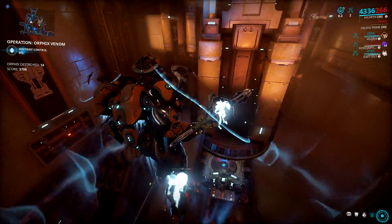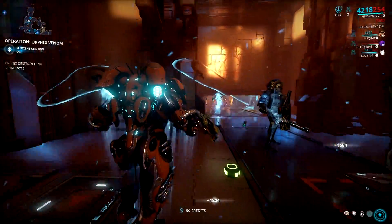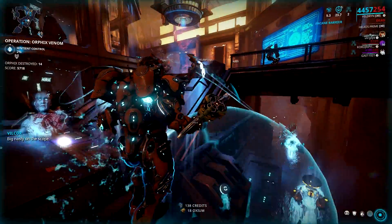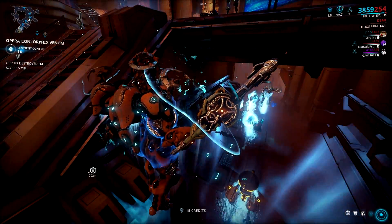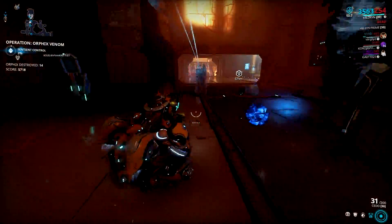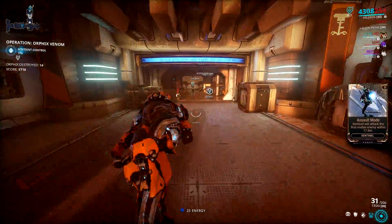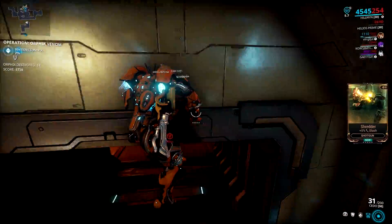Other frames can do this — like Nekros' Desecrate will allow you to spawn energy orbs also, or Protea's Dispensary. But Hildryn's Aegis Storm is more efficient since it can spawn multiple energy orbs in the fastest time possible. All you need to do is lift a couple of enemies with Aegis Storm after killing the big Orphix, restore your Void Rig energy, and proceed to the next room. Take note that only Corpus and Grineer can be affected by Aegis Storm, so you should do it after every big Orphix is killed. Hildryn is your best bet right now in getting rid of that energy problem.